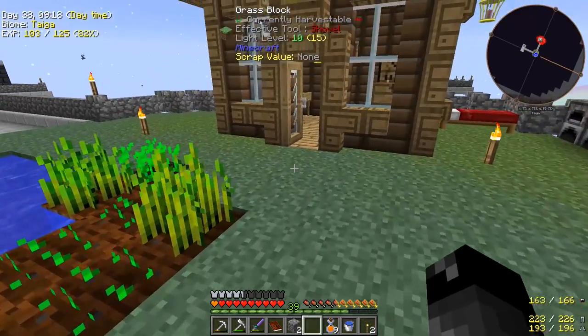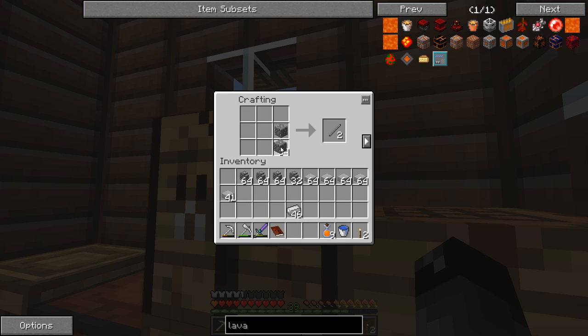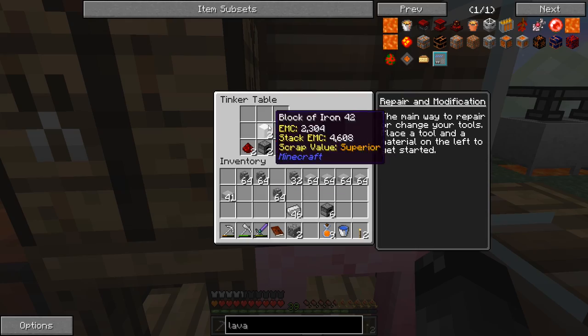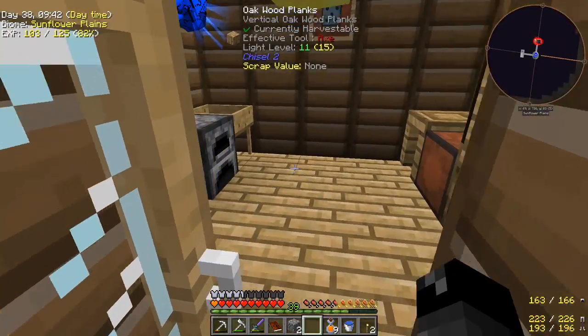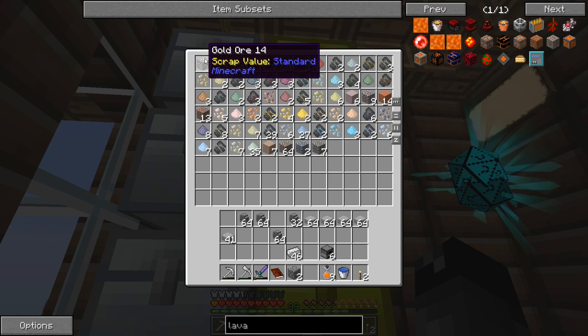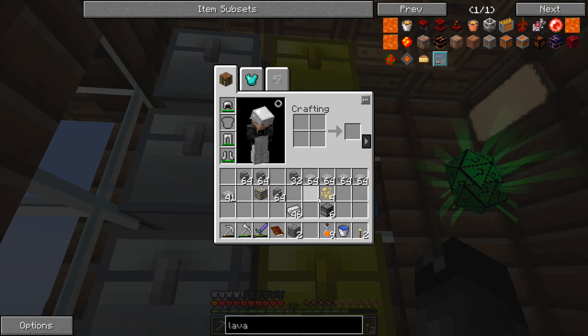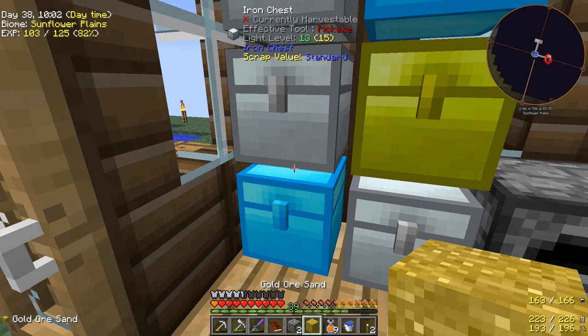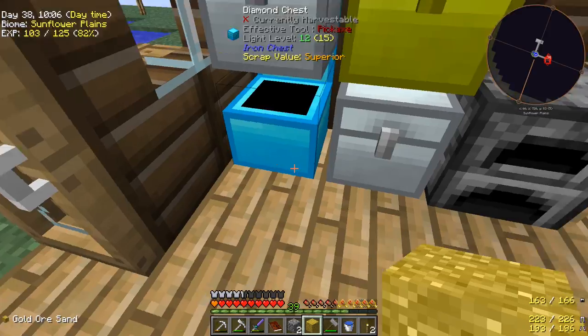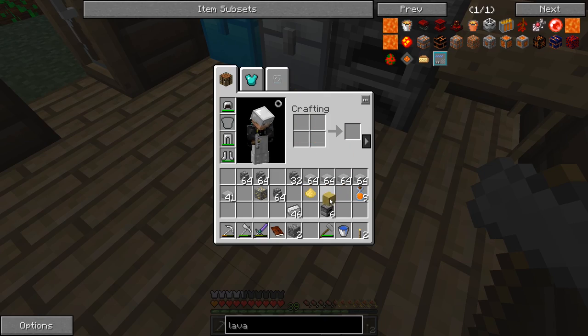Let's make another crafting table — doesn't hurt to have a second one. We'll use a vanilla-style one. Let's grab some cobblestone and get this crafted. We'll make eight furnaces — all right, two in there. We just need the ten gold. I might have some powdered gold or gold dust in here. We have gold ore so we could double that.